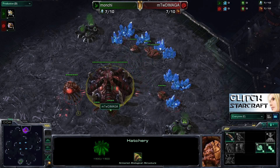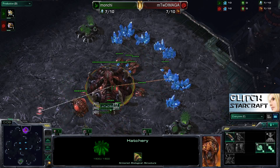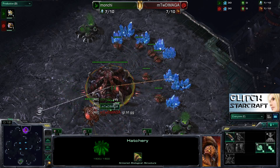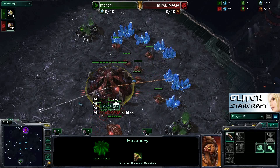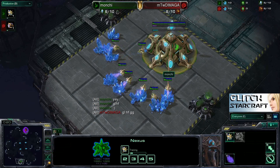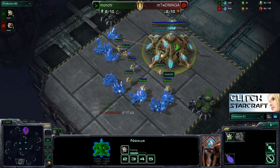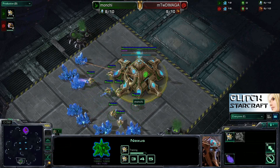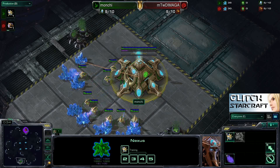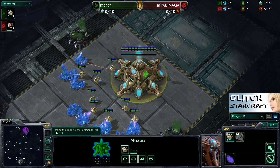Hello and welcome everybody to Game 2 of 5 of Demaga vs. Manchi from the Gigabyte Cup. Spawning in the 12 o'clock position as the Red Zerg, we have Mortal Teamworks Demaga. Spawning in the 6 o'clock position as the Green Protoss, we once again have Manchi. Manchi was the winner of Game 1, taking a decisive win off Demaga with very nice usage of Forcefields and Immortals on 2 base — definitely a very strong push there.